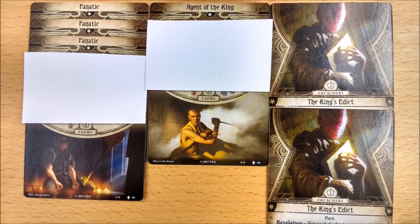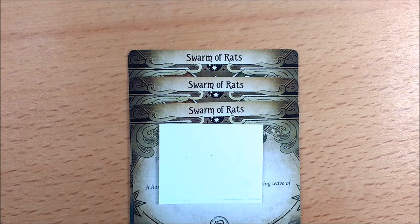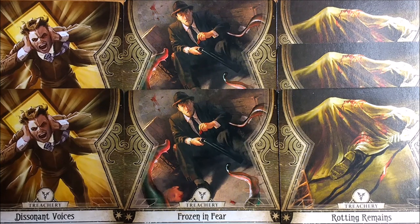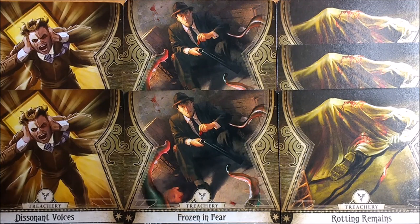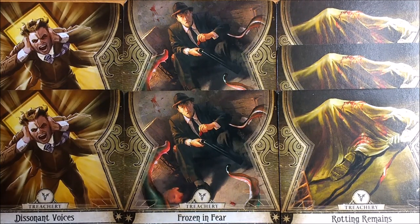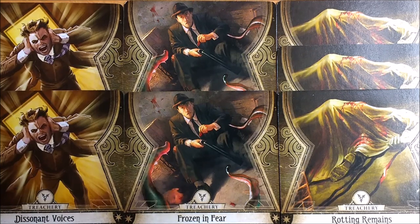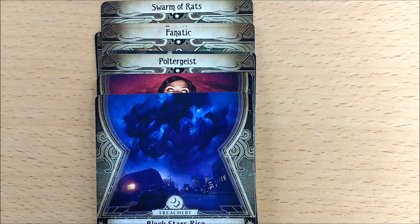This is the Cult of the Yellow Sign encounter set. There are 6 cards: 3 copies of the Fanatic Enemy, 1 copy of the Agent of the King Enemy, and 2 copies of the Treachery King's Edict. From the original core box you will need the 3 copies of Swarm of Rats, plus the 7-card Striking Fear set: 2 copies of Dissonant Voices, 2 copies of Frozen in Fear, and 3 copies of Rotting Remains. Shuffle all of these to make the encounter deck.